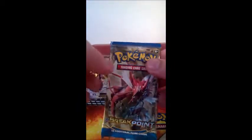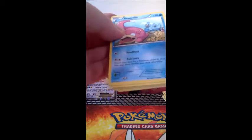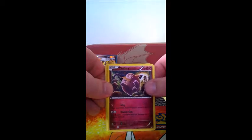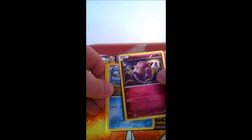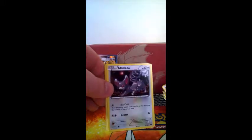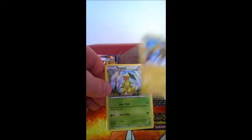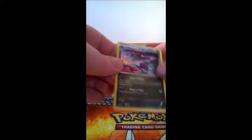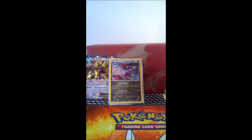And the rare is a Clefable Non-Holo. So halfway through — pack number four with Shiny Mega Gyarados. I've mulled this pack as well. Hopefully that Ho-Oh can't just be the only thing we get. We have Slowpoke, a really confused-looking Clefairy, Psyduck, Phantump, Glameow, Electivire, Bayleaf, Purugly, a reverse Electivire — which is just an uncommon — and the rare: a Holo Dragalge! I need another one of those for my deck. So halfway through: we have one EX and a Holo.